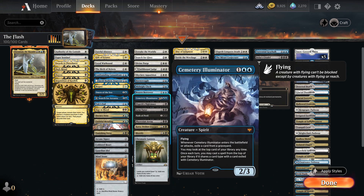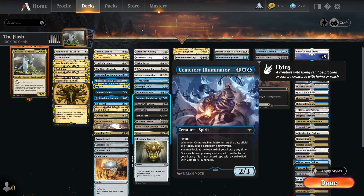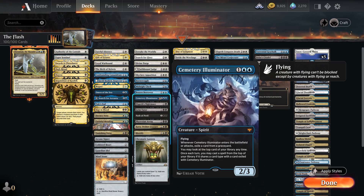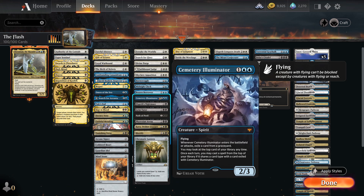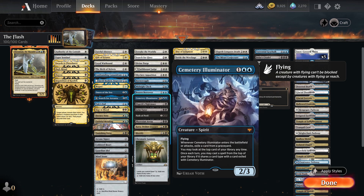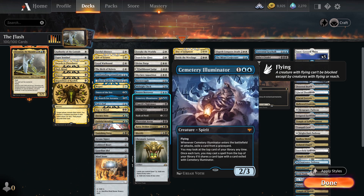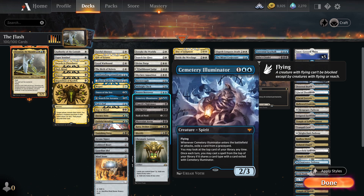Cemetery Illuminator is really proving itself in literally every blue deck you can shove it in. It's a 2-3 flyer for 3 — when it comes in, exile a card from a graveyard, and also when it attacks. You may look at the top card of your library at any time, and once each turn including your opponent's turn, you may cast a spell from the top of your library if it shares a card type with a card exiled with Cemetery Illuminator. So not only does it stop recursion decks, it's a good way of cheating out cards from the top of your deck.